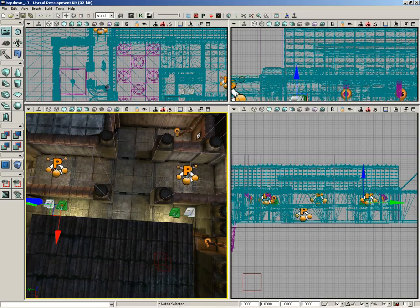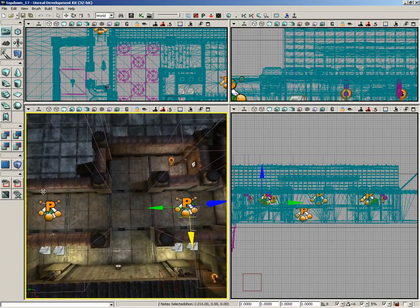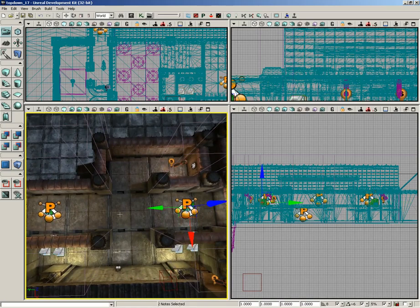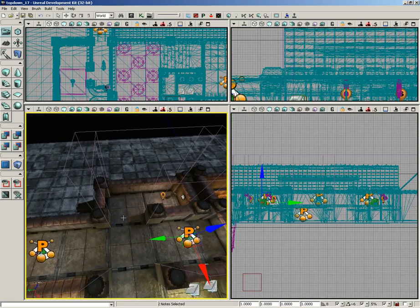Coming back down to the front of the building, I'll grab the first two notes we created, hold down Alt and Shift, and slide them in X to go to the back of the building — so now we have a path a bot can follow in there. Then I'll grab the two Note Actors on the outsides, hold down Alt and Shift one more time, and slide these up so that our boss can follow them. With that, all our actors are in place.